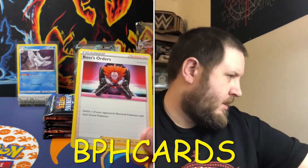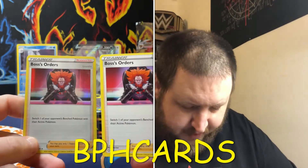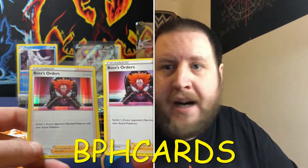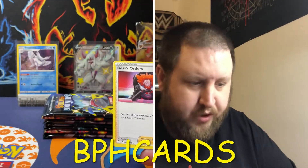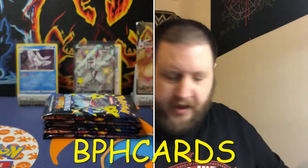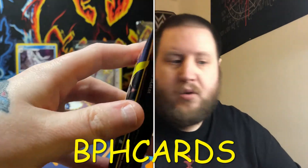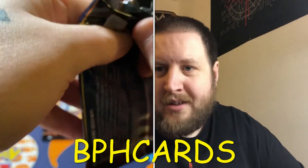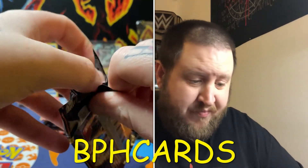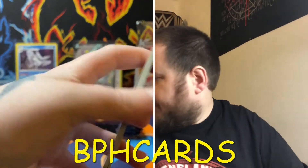I don't know if anybody knows, but you can get the gold form of this card. That was part of the Venusaur and Blastoise V Battle Decks. You get the gold form of Boss's Orders, and there is an alternative art version. The only way to get those gold cards was from the V Battle Decks. They posted a video of me opening and unboxing them - I said in that video that I didn't know what set those cards were from, because I didn't recognize the logo on the bottom of the cards, but it turned out they were Shining Fates.